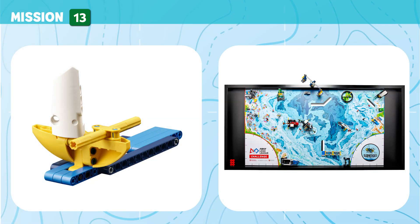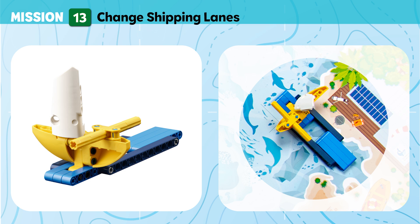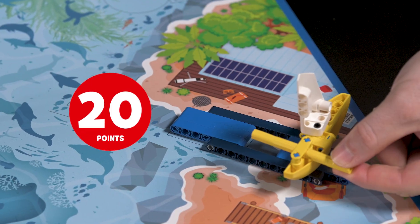Mission 13: Changing Shipping Lanes. Adjust the cargo ship's route to safely avoid whale migration paths by moving to another shipping lane. Points are scored if the ship is in the new shipping lane, touching the mat.